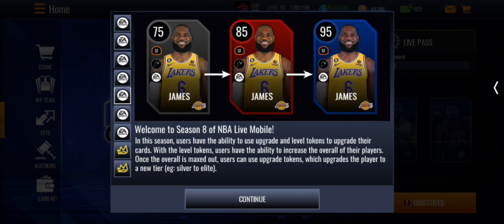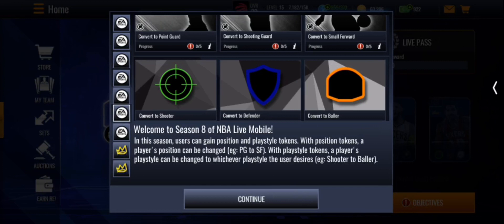You can see this LeBron James goes from a 75 and can be upgraded to Elite 85, then to a diamond or platinum 95 with level tokens. Once the overall is maxed out, users can use upgrade tokens to upgrade the player to a new tier — so like silver to elite.